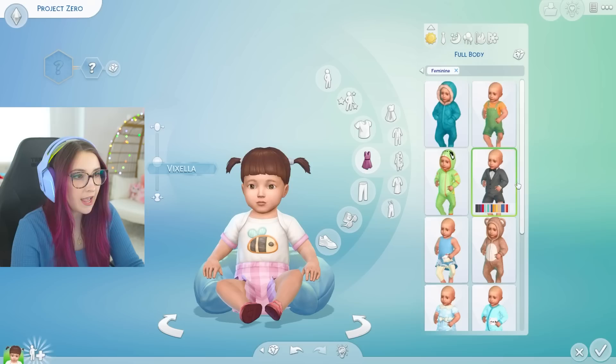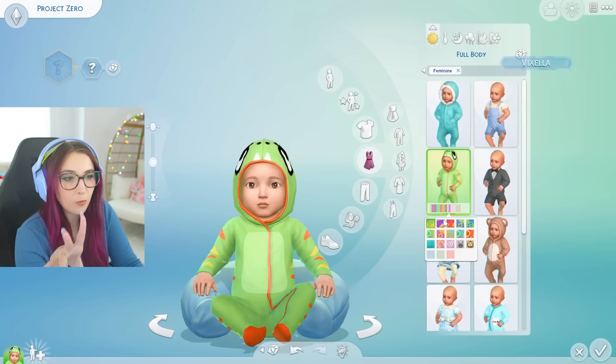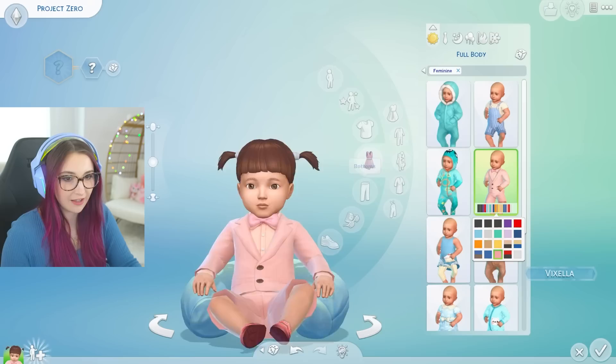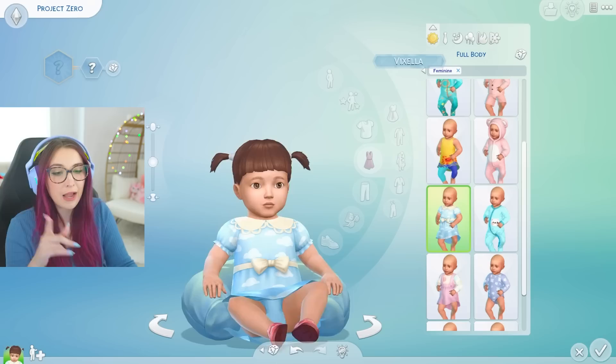Here are the full body outfits — let's see what we got. They have patterns on some of them. The onesie, a classic! So formal. Look how many swatches as well. Love the pink suit. We have the little dress with the tights underneath. This is my favorite — it looks so soft. The little teddy bear. I love every swatch; there's not a single one I don't like. My mom used to dress me like that, so fancy. I always thought we were royalty growing up — we were not.